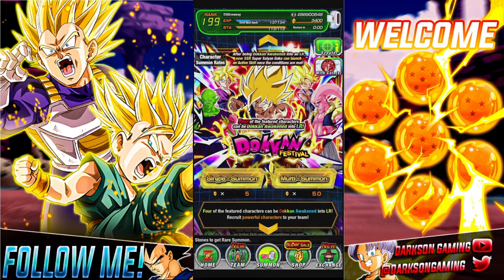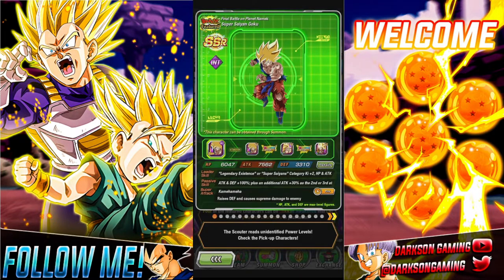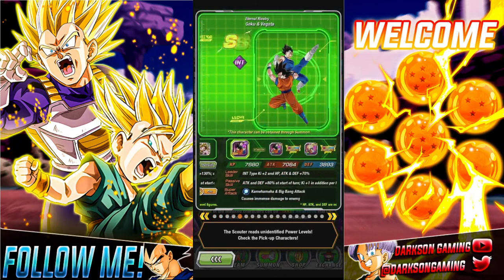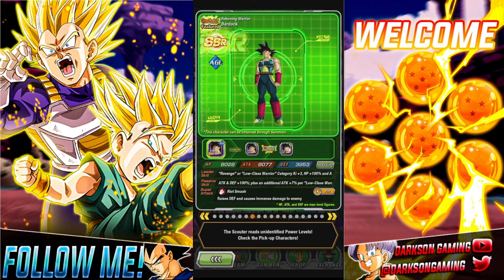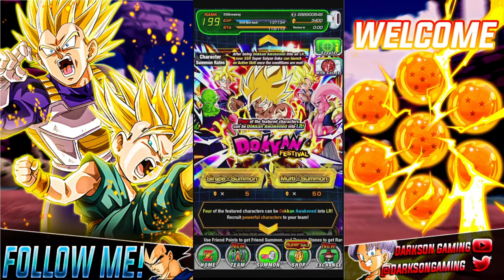Hey everyone, welcome to Dark Sun Gaming. My name is Chris and in today's video, this is part three of the account giveaway we're doing. Today we're going to jump in on Goku's banner in hopes of getting some fire things — this banner has some pretty fire units. We're hopefully going to get that Super Saiyan Goku and Piccolo. Obviously this brand new account doesn't have any of these guys, so all of them would be welcomed additions.